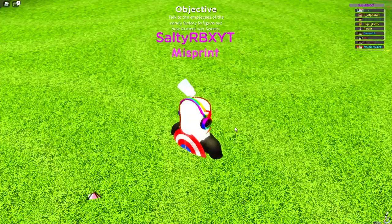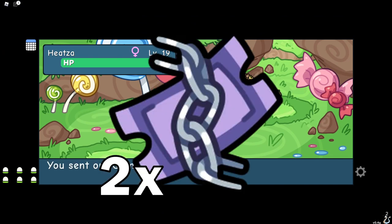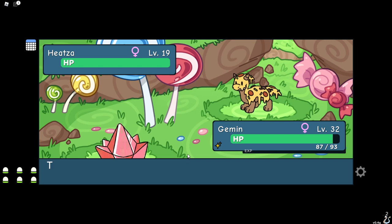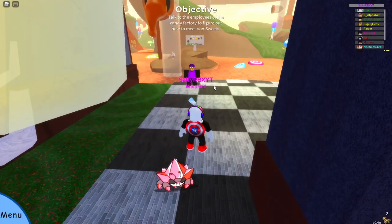Alright, so first thing first, what you guys need to know is that every weekend there is a double chain event. So for the two whole days, there will be double chain events. What that means is, if let's say I'm killing a Hizza and I kill it and I'm trying to chain it, you will get double times that chain. So if you kill two Hizzas, instead of only getting two chains, you'll get four chains.